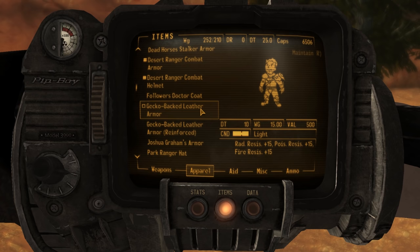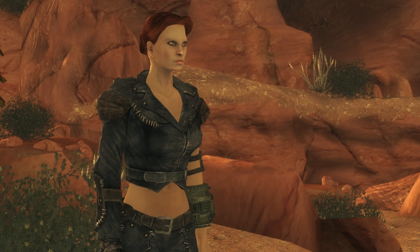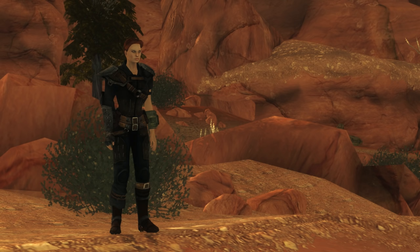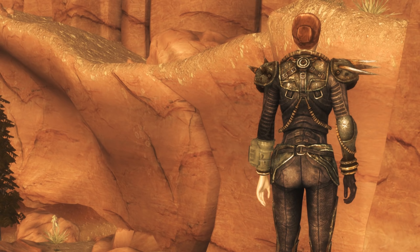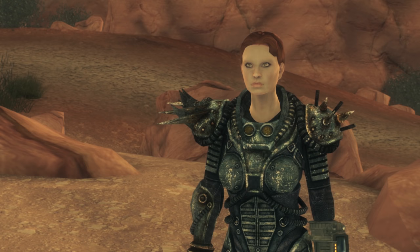Next up is the Gecko-backed Leather Armor. We can craft these. It's a light armor with 10 DT and 15 radiation, poison, and fire resistance. It's unremarkable — it just looks like any other suit of leather armor. Its companion is the reinforced version, which simply has 5 more DT, but it does have a different model that looks much sturdier and comes with additional plates of armor. For those who wear heavy armor, we can now craft the Gecko-backed Metal Armor. The metal armor has a DT of 17 and all the same resistances as the leather armor, but it does remove one Agility. The reinforced version gives 3 more DT at 20 DT with all the same stats, and it looks just like reinforced metal armor.